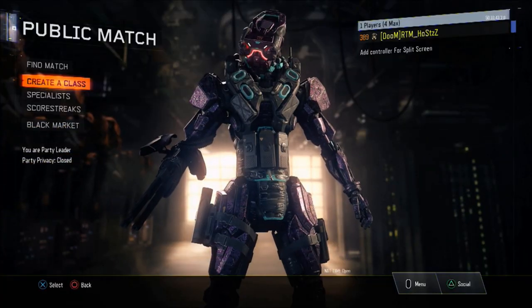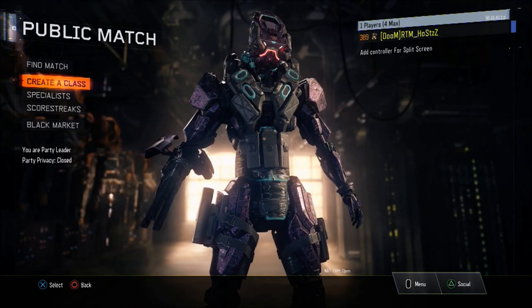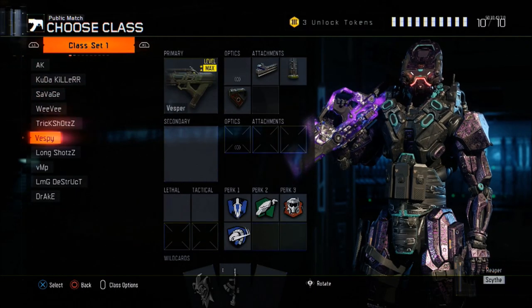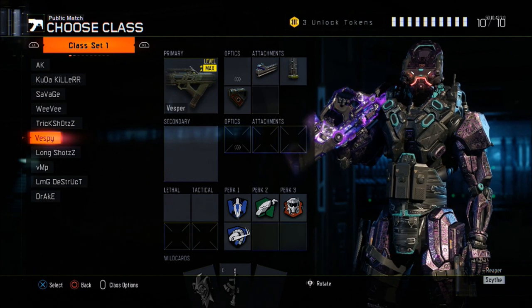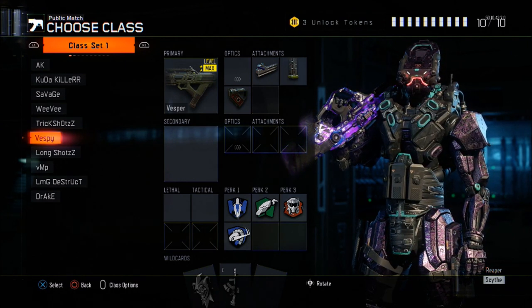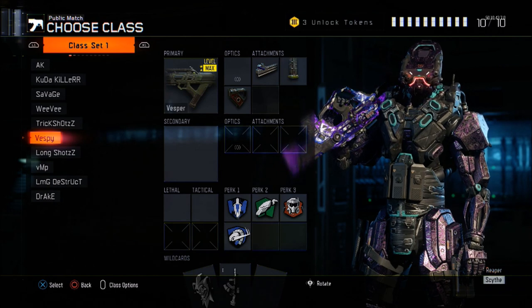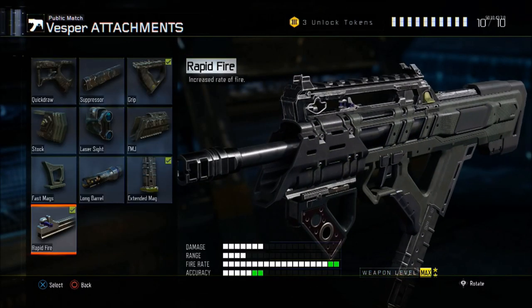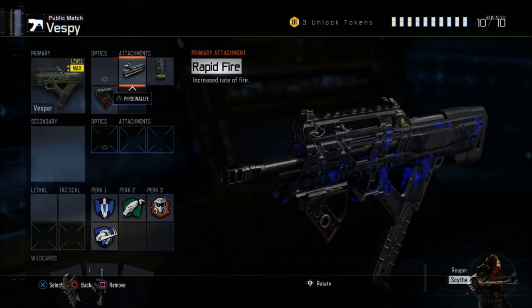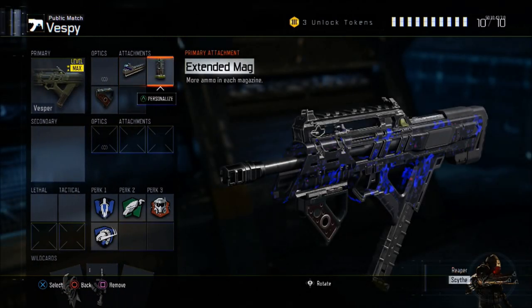Now I'm about to show you guys the class setup I have for it. I have rapid fire, extended mag, and grip. Rapid fire makes this gun hit full fire rate — as you guys can see, look at the fire rate. Who doesn't want a gun with full fire rate, am I right?